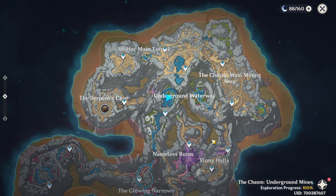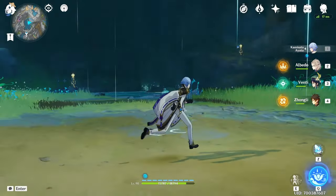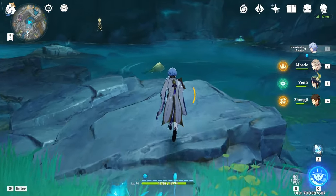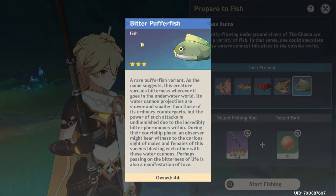Next, go to The Chasm underground mines and come to the underground waterway — specifically the second location. I've made a video on how to reach the underground waterway, so I'll link it above if you don't know how to get there. Come to this part here and the fishing spot is right in front of you. From here you can only get the bitter puffer fish.